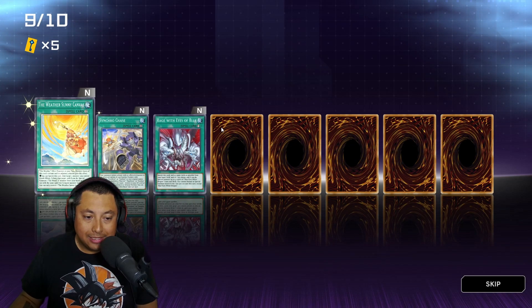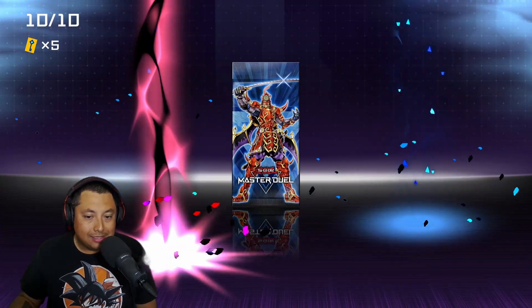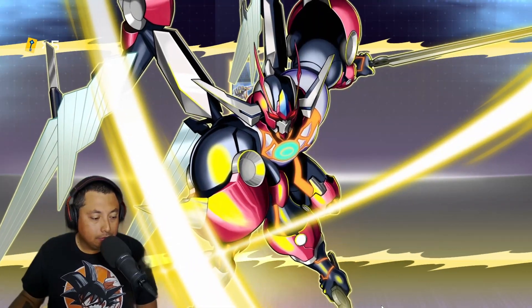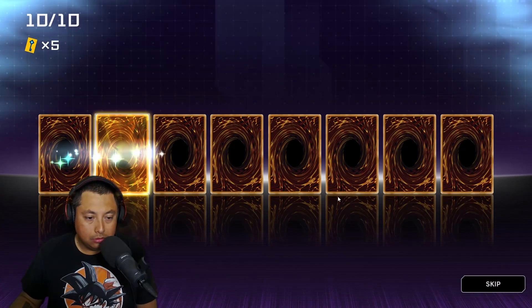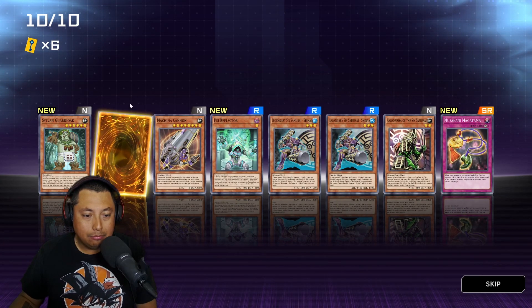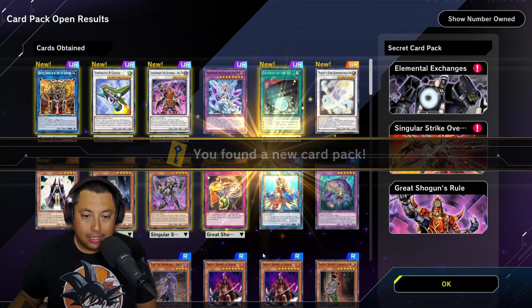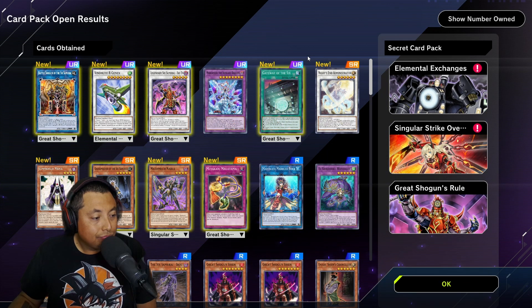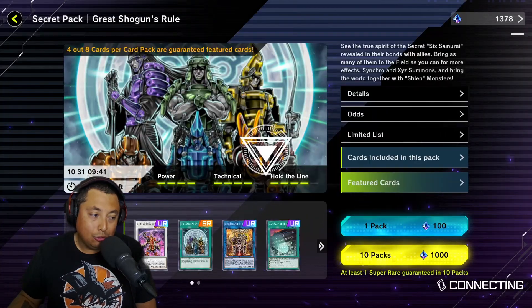I specifically want the Six Sams — need to get it done. Last pack magic — those first ten were pretty sick! And another upgrade? Are you kidding me, I'll take that all day. Of course it's in the front... don't really need to use that in the deck, but it's all good. I'll take two Super Rares. Let's see how many we got — one, two, three, four, five — five Ultra Rares out of ten packs, not too bad!